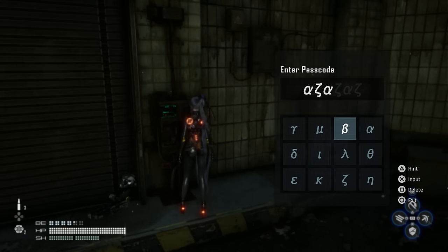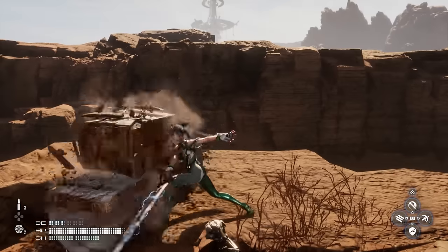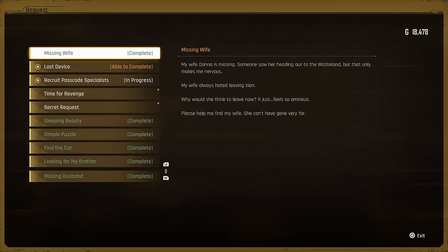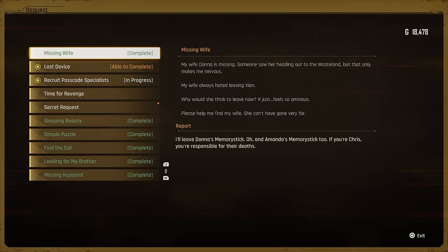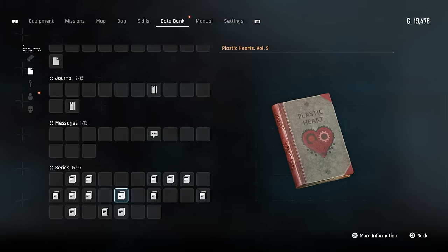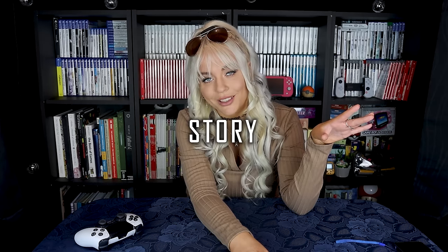The first hours feel more like a tutorial to make sure you understand the basic traversal mechanics and the combat, which is essential to understand. In this hub area city there is a bulletin board containing a lot of side quests for you to tackle, and there are plenty of NPCs with side quests to pick up as well. There are tons of flyers and documents with world lore lying around, which pushes us into the story section of this review.